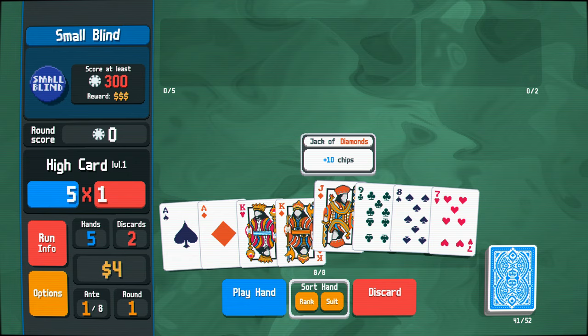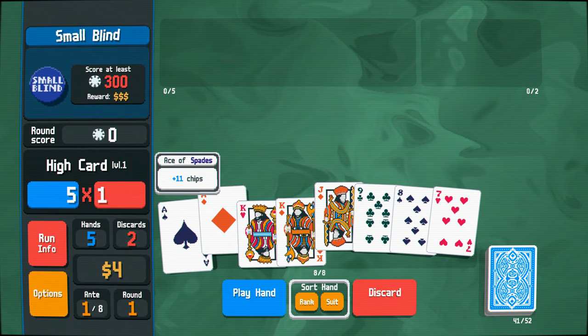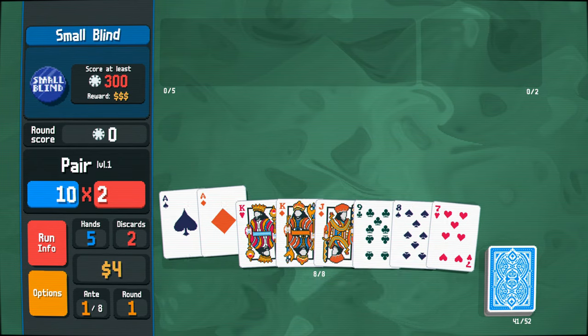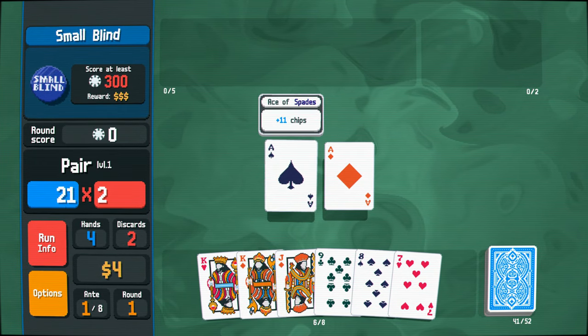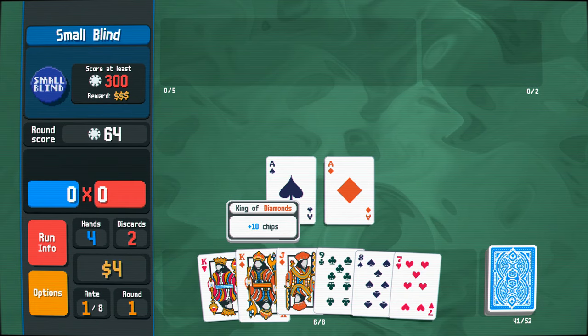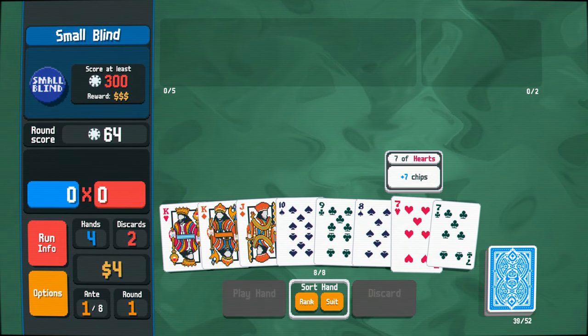Ace unfortunately doesn't do anything for us here. We do have a pair of Aces, so I guess we'll play that. I should have played both at the same time, really. That was a bit of a misplay. I could have played my Kings as well. Whatever, I'm still learning. 7, 8, 9, 10. Does this count as 11? Yes, it does. Okay, so that's a straight.